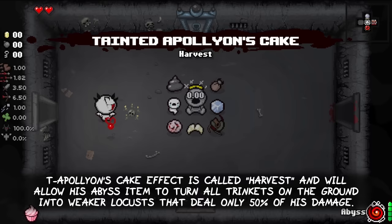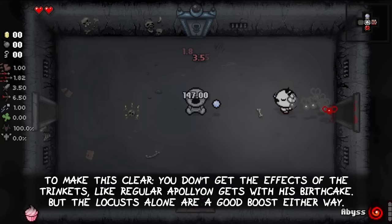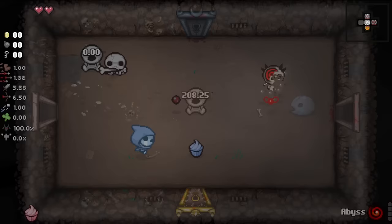Tainted Apollyon's cake effect is called Harvest and will allow his Abyss item to turn all trinkets on the ground into weaker locusts that deal only 50% of his damage. To make this clear, you don't get the effects of the trinkets like regular Apollyon gets with his birthcake, but the locusts alone are already a good damage boost either way.